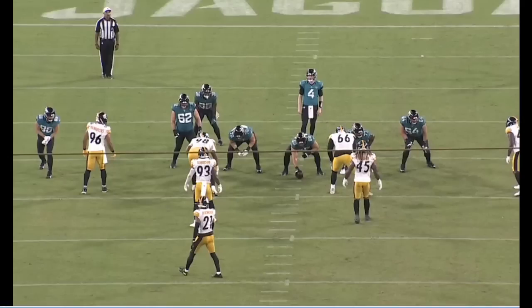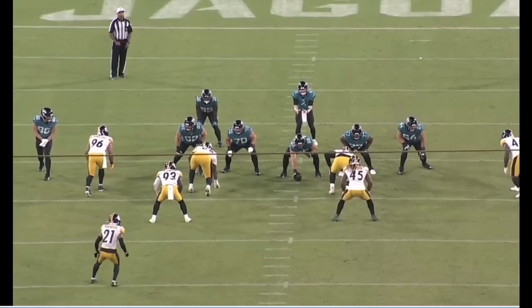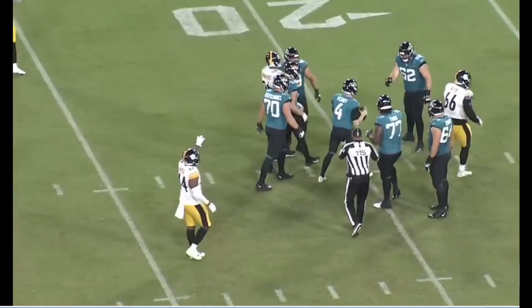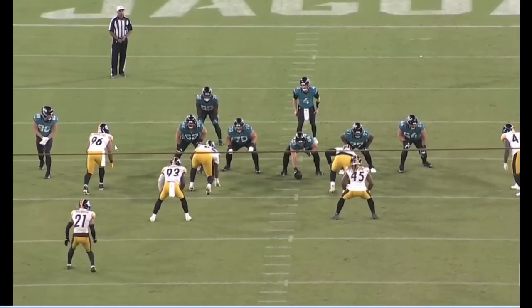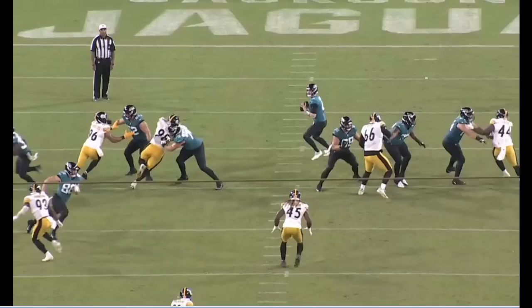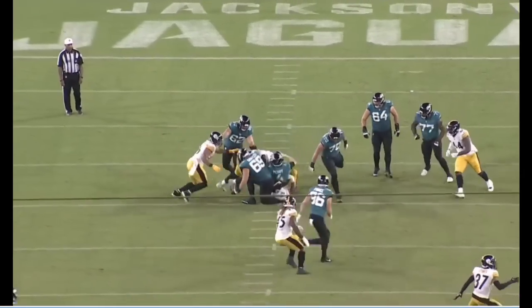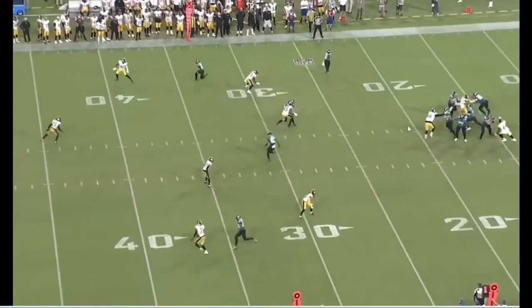Taking a look at the following week against Jacksonville, Leal is again as a three tech. We're going to see the cross chop again, but we're going to see him really rip through more to finish. Last time it was the club and the swim over the top; now we're going to see the cross chop to a rip against number 70, the right guard. So the cross chop again, trying to pin that outside arm of the right guard, and then ripping through with that right hand. Leal does so successfully — he turns the corner and finishes the play, getting the sack on the quarterback.